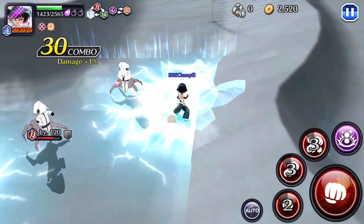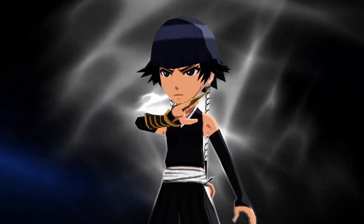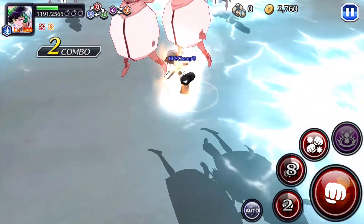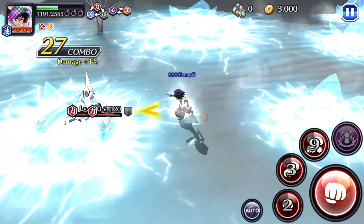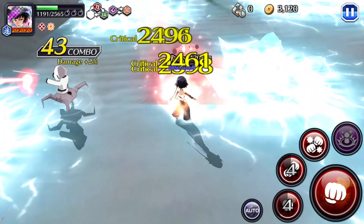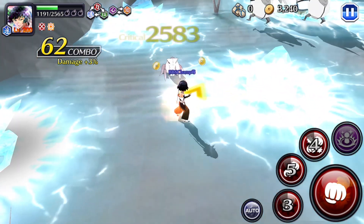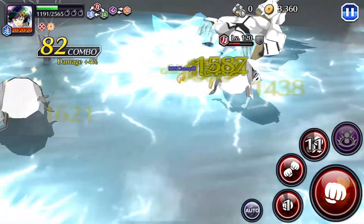They don't have the greatest range on their strong attacks. At least in Yoruichi and Soifon SA1's case, they don't have a traditional SA1 — it's actually just a transformation move into their Shunko form, which is kind of cool. This was basically the groundwork for transformation characters on release. And a fun fact: because she doesn't actually have a hit on her SA1, if you get dupes on this character or use a Tententai, it actually extends the length of that transformation.